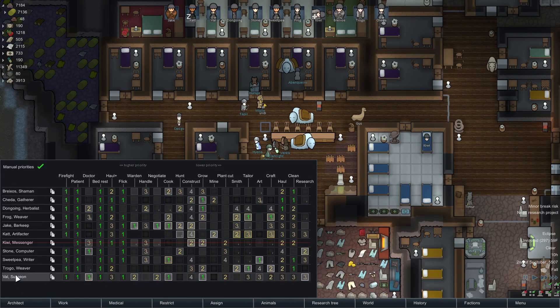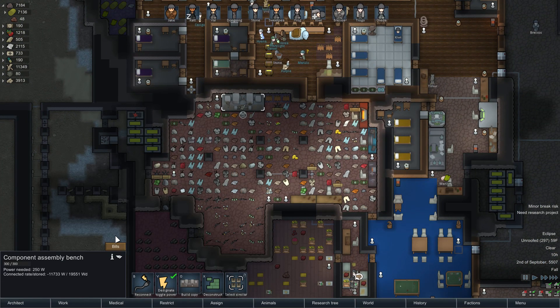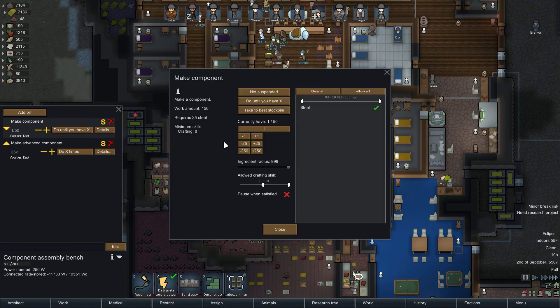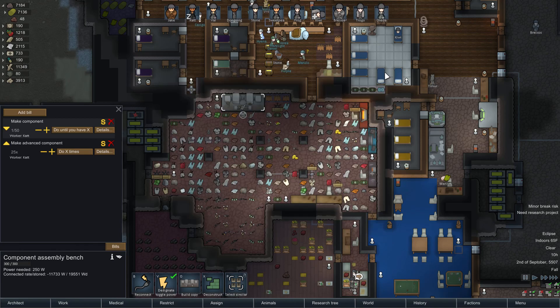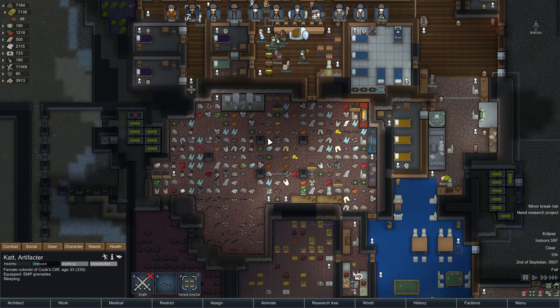Cat, what are you doing right now? You're sleeping. Your number one priority besides firefighting should be crafting. I don't like any of this — why is crafting at 18 and yellow? The make component task requires minimum crafting skill of 8. Cat, I think you have a yellow indicator because you're in medium pain — you have gut worms and your left eye sight is poor. We're still going to have you do this, but crafting will be priority one.